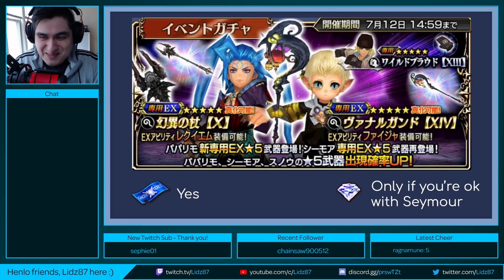Even if the damage type is resisted magic, Papalimo can still be used. I was telling my viewers not to pity this banner, but if you need a magic attacker, Papalimo — I would say he is worth it. The more I look into his kit, the more I read it, the more I like what he does. He is worth the pity if you need a magic attacker.